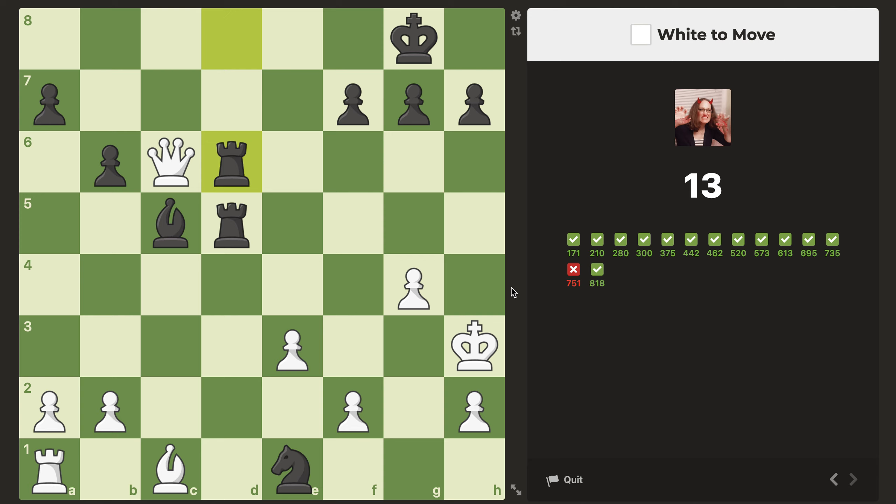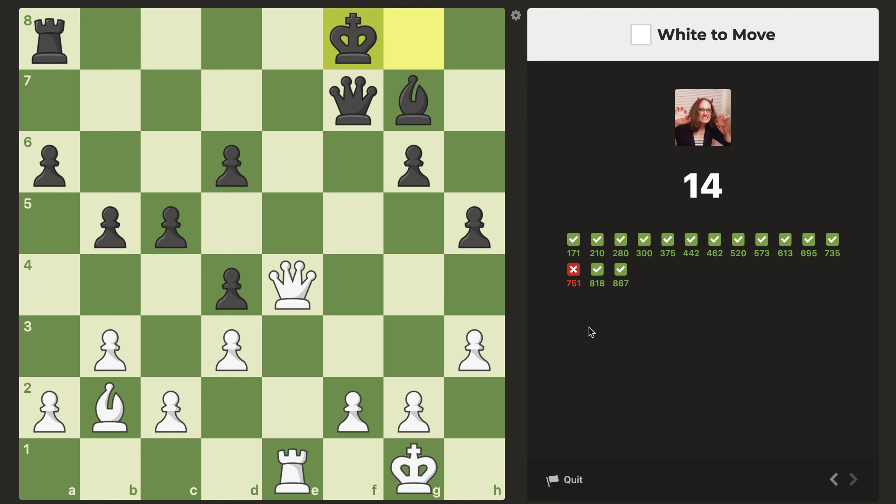I forgot the knight could also sack. White to move — this looks really easy. How about just checkmate? Yeah. That was an 800. I have no idea why.